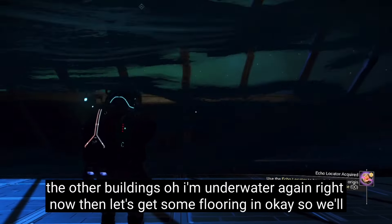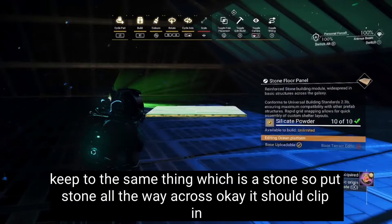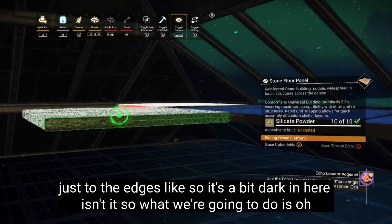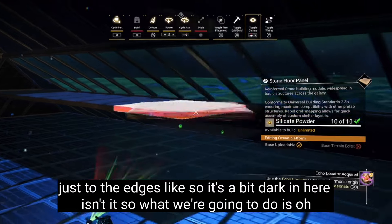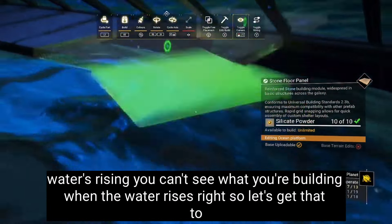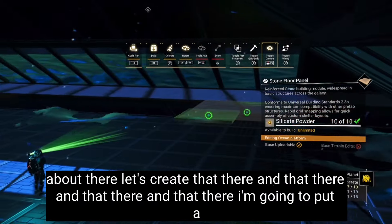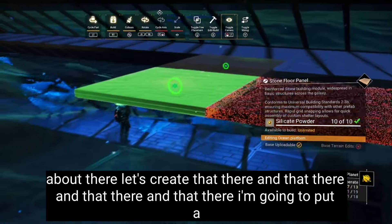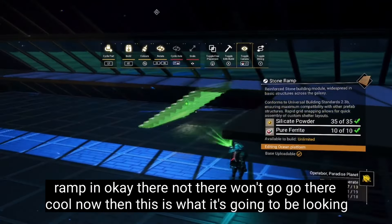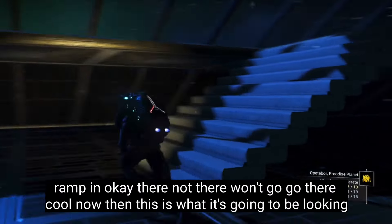Now it's down to you to make the other buildings. Let's get some flooring in. We'll keep to the same theme which is stone, so we'll put the stone all the way across — it should clip in just to the edges. It's a bit dark in here. The water's rising — you can't see what you're building when the water rises. Let's get that laid out across there, and we're going to put a ramp in.